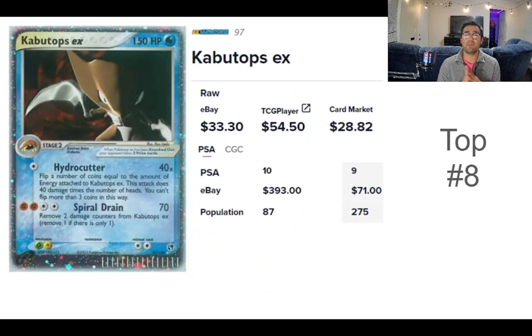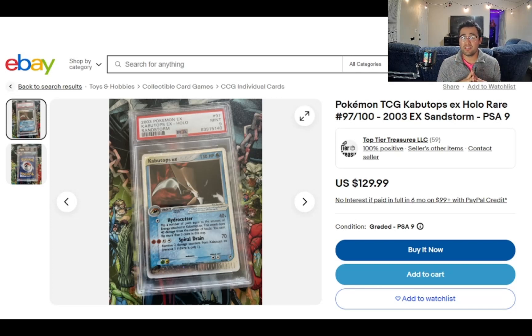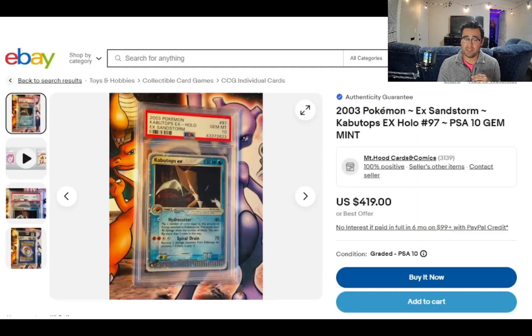Number eight is the Kabutops EX card — really cool looking, about to use Hydro Cutter. The raw price on eBay averages $33.30, TCG Player has it at $54.50, and Card Market is $28.82. The PSA 10 averages $393 with a population of 87, and the PSA 9 is selling for $71 with a population of 275. The PSA 10 has risen in value while the PSA 9 has dropped. The cheapest PSA 9 I found was $129, and the PSA 10 is up for best offer at $419 — maybe $390–$400 depending on the seller.